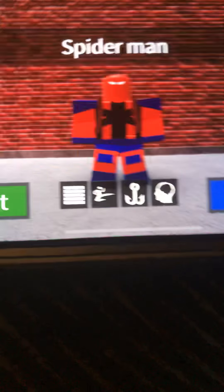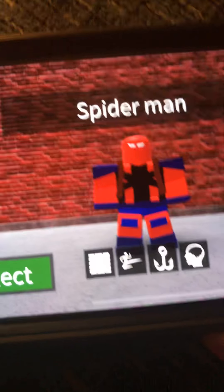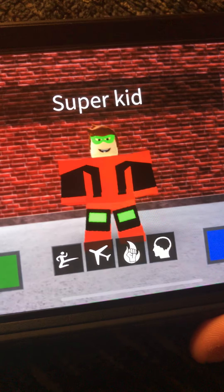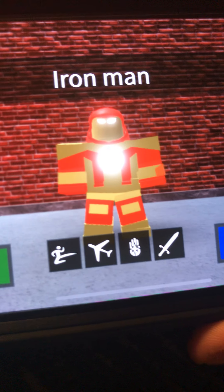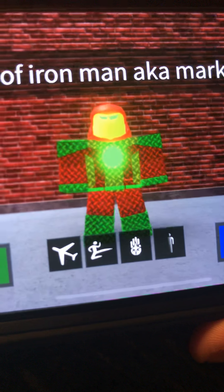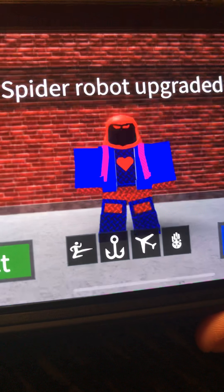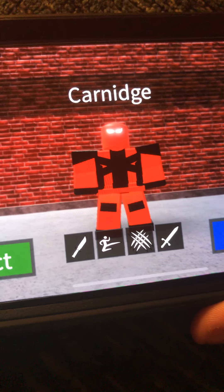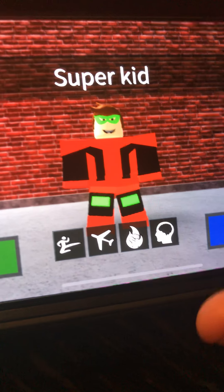Hi guys, I'm going to show you all my superheroes I made in my Superhero Life game. First up we have Spider-Man, then we have Super Kid (the upcoming series guy), then we have Iron Man, Green Goblin, the Shocker, Son of Iron Man, Venom, Spider Robot Upgraded, Carnage, Miles Morales — and that's about it.